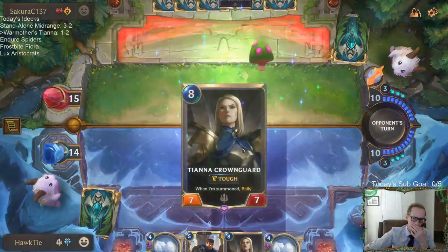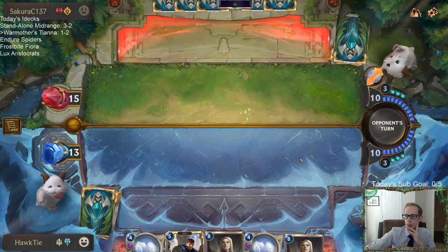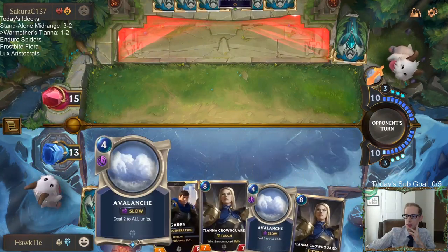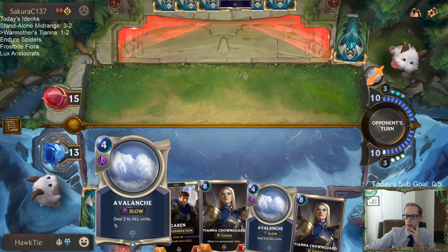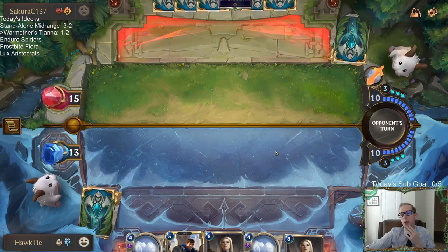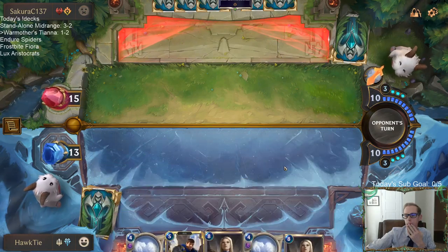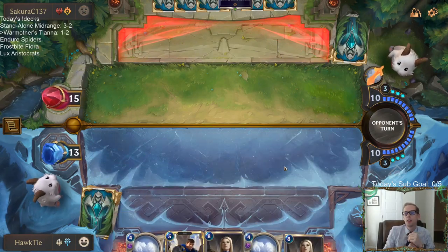Usually that deck plays two Guillotines, so I don't think they're going to have any more — I think that's it for the Guillotines. Two pairs. Garen kicker. Avalanche over Tiana.